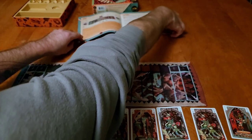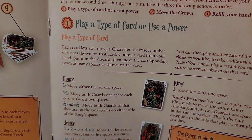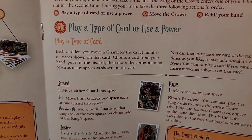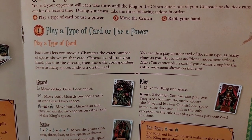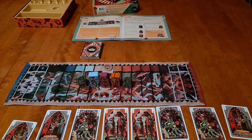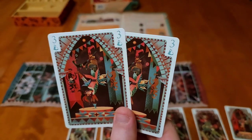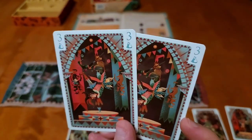Action one is playing a type of card or using a power. Each card lets you move a character the exact number of spaces shown. Choose a card from your hand, put it in the discard, then move the corresponding pawn as many spaces as shown. You can then play another card of the same type as many times as you like to take additional movement actions. Note: you cannot play a card if you cannot complete the entire movement shown. So if you have multiple jester cards you can play them together, but only if you can complete the full movement.